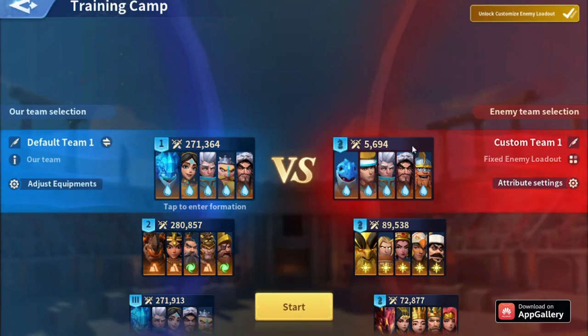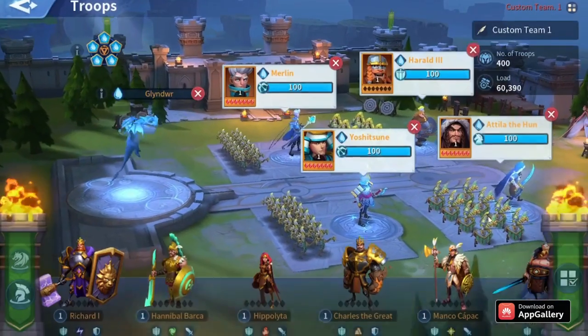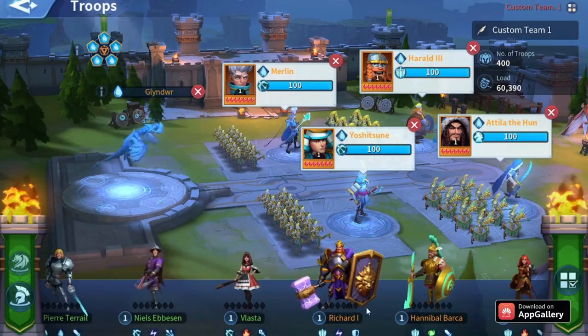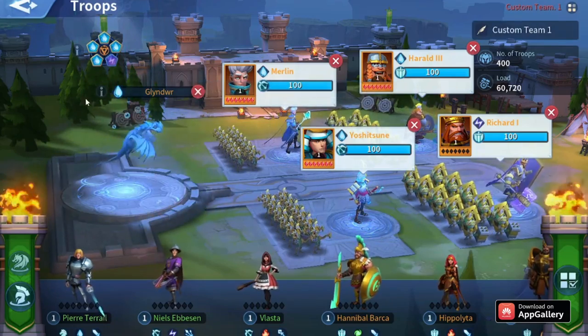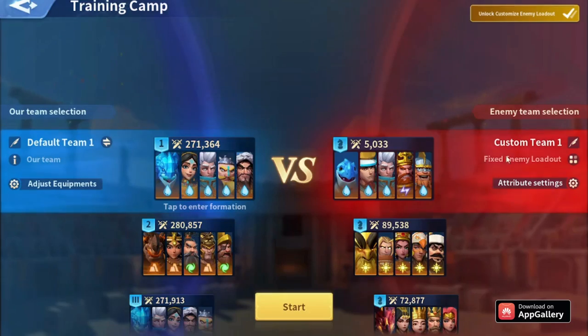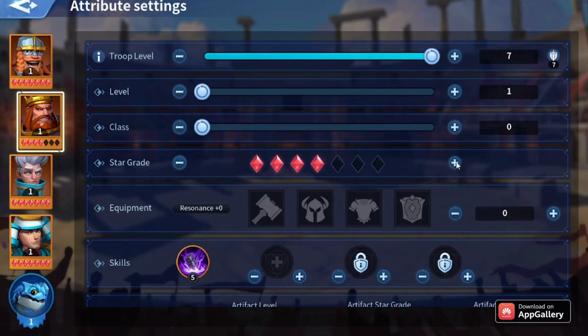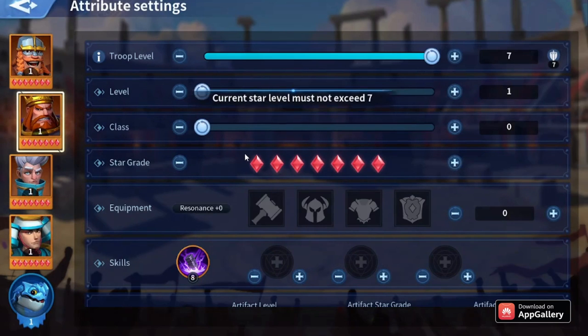They end up not spending anything on Atela and having to replace him. In that case, you'll have to replace Atela with the perfect immortal for that slot, which is Richard. If you have Richard instead of Atela, you're going to need to make a slight change.